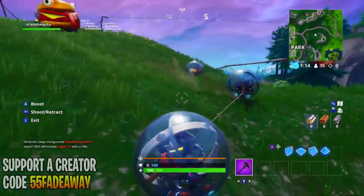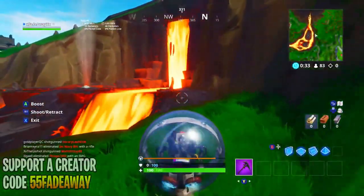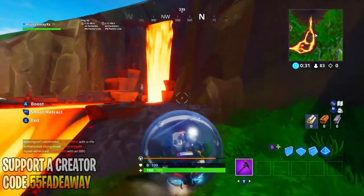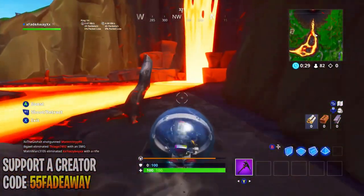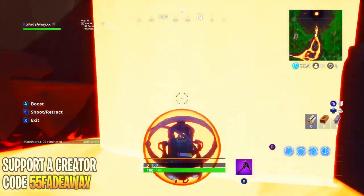Let's get into this awesome Season 8 glitch that's a lot of fun to mess around with your friends. This glitch works in public lobbies — as you can see I'm doing this glitch in a public lobby right now — and I was having a blast messing around with it.